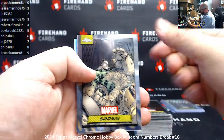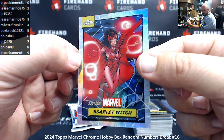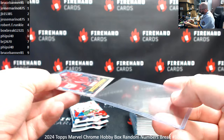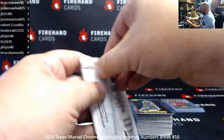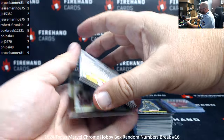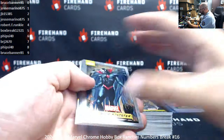Miguel O'Hara. Daredevil. Sandman. Adam Warlock. Echo. Scarlet Witch, 339 of 399, Spider-Web Refractor. I mean, that's also the first Topps Chrome Spider-Man card ever. A 1/1 sold for $18k. Like I said, I won't be surprised if that's a six figure card.